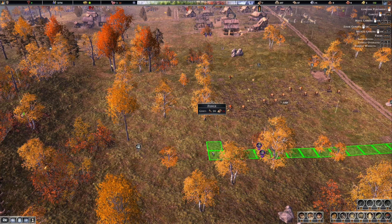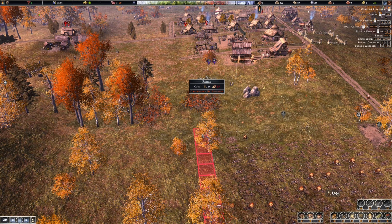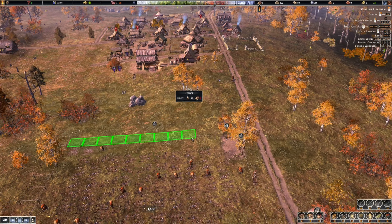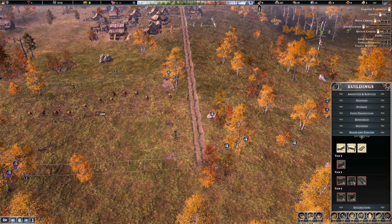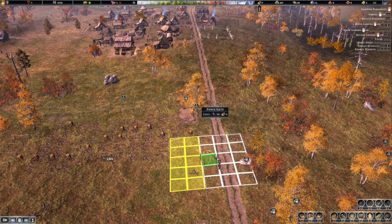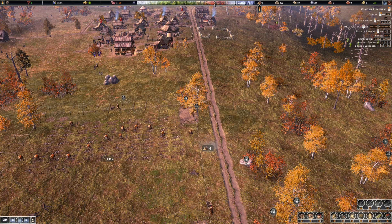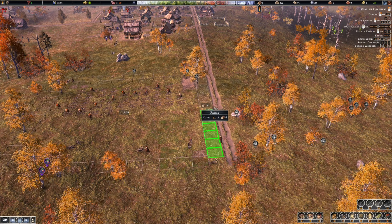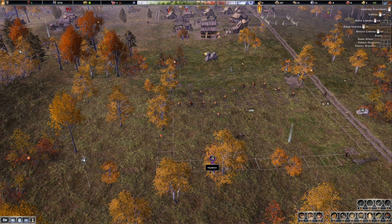We're going to go here and here, obstruct it like that, and then put a fence gate there. Rotate that, and then just put here to here, here to here. There we go, we've got a fence all the way around it - that'll keep the animals out so they don't eat our food.